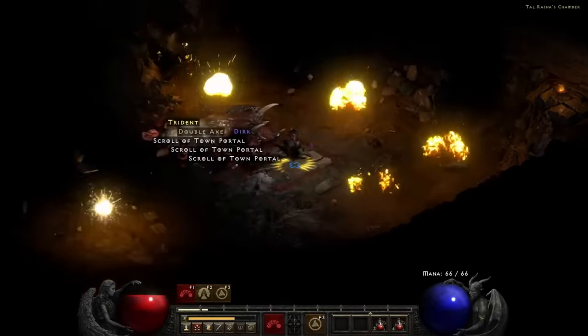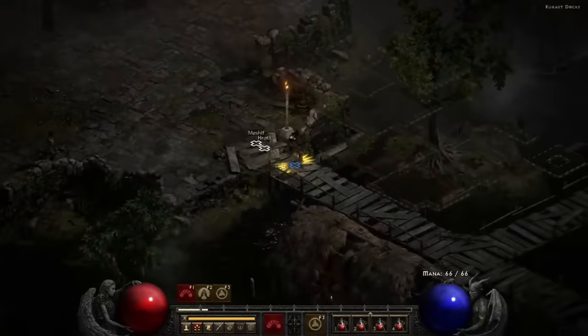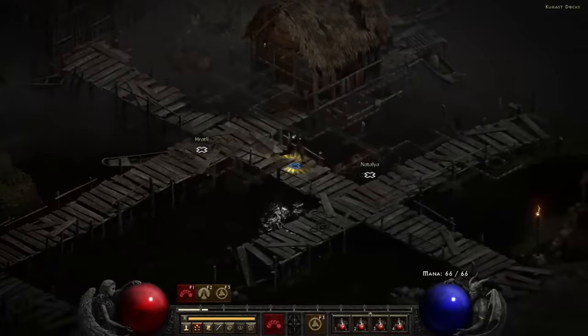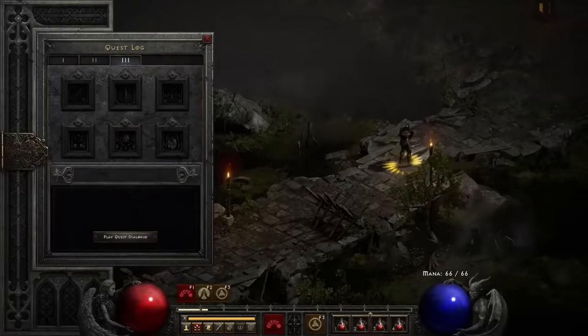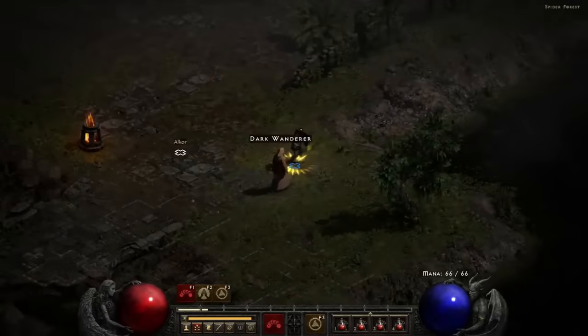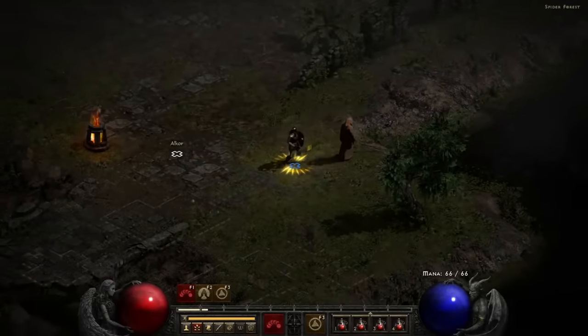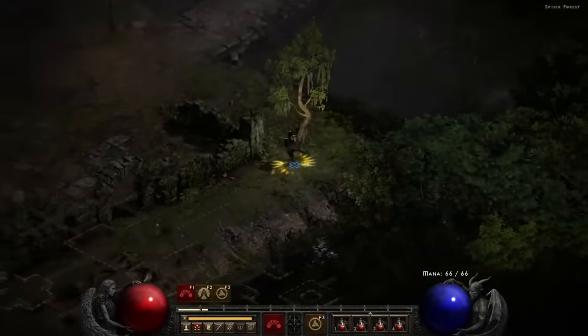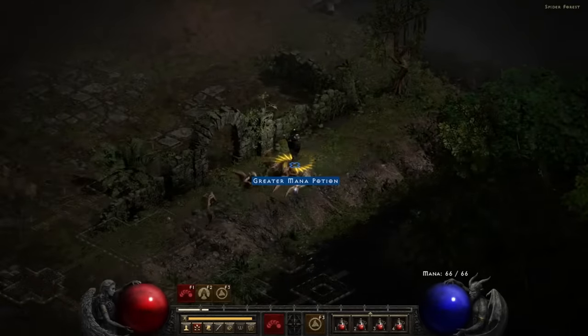Moving right along — time for Kurast. It's a giant swamp level, because every game must have a giant swamp level of some sort. I'm not given any quest at the start of this act, so I guess I'll just wander off into the jungle. Hey, wait a minute — the Dark Wanderer. Isn't that the main bad guy? Guess he had somewhere to be. Oh, no, wait — he turned into giant leeches with arms. You know, as you do.